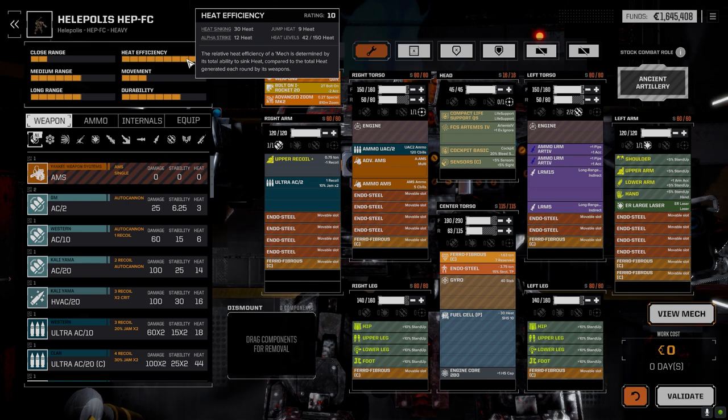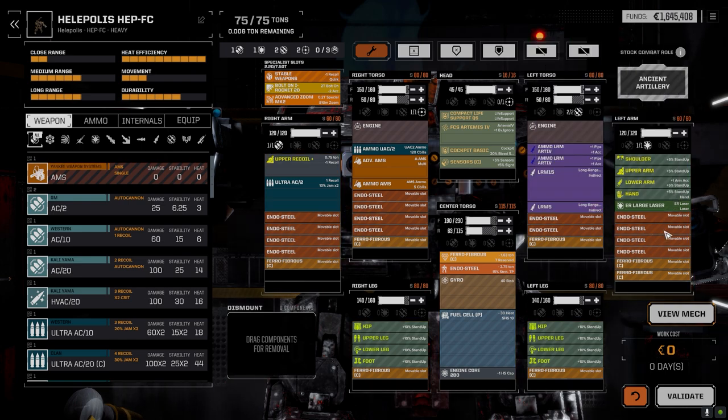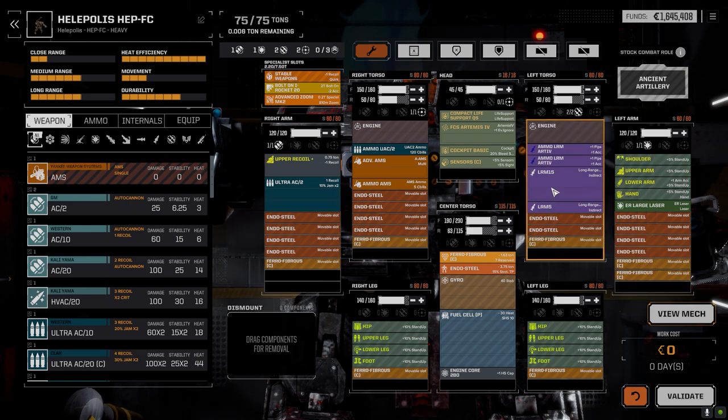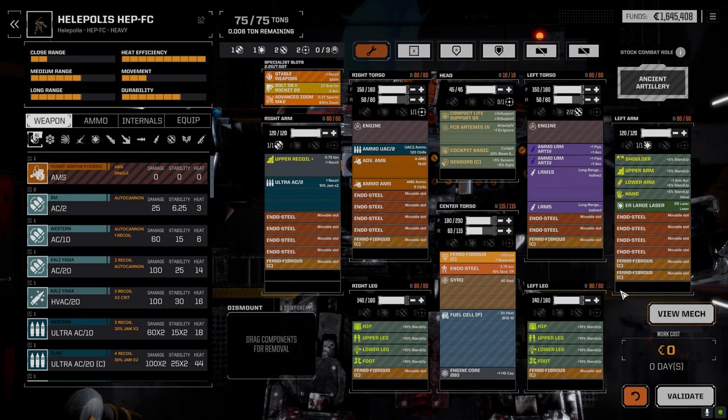Our alpha strike is 12 right now, so if we can find a nice juicy heavy PPC or some kind of crazy quick-cell weapon, I'll drop it in here because we can sink the heat no problem. Until then I don't know what really else to do - we've pretty much maxed stuff out. I think the Marauder would be a nice side grade for this if we can strip stuff and build it up once we get more parts.